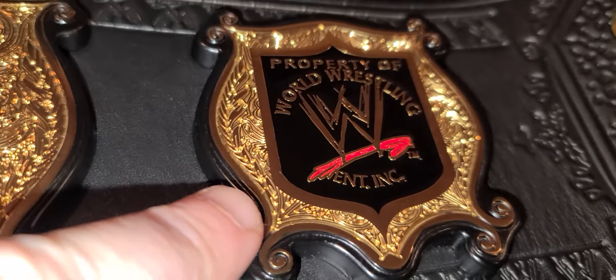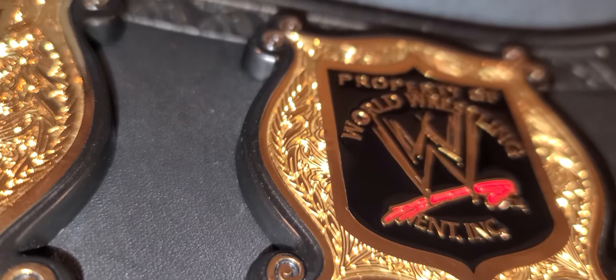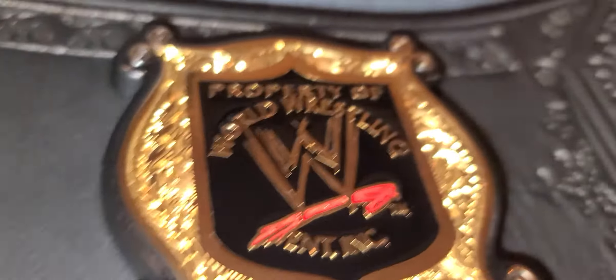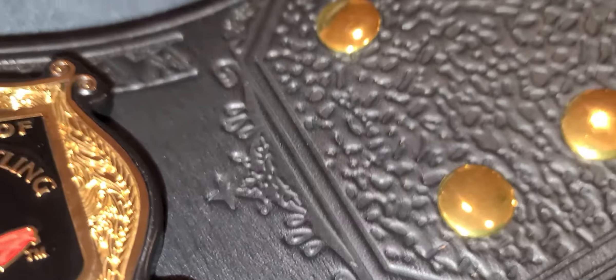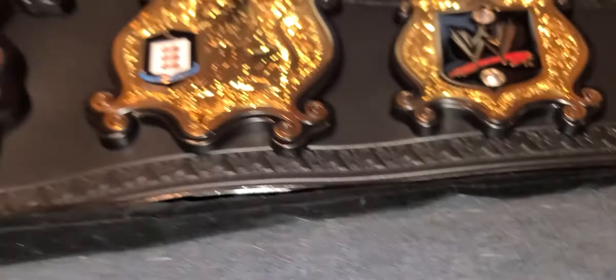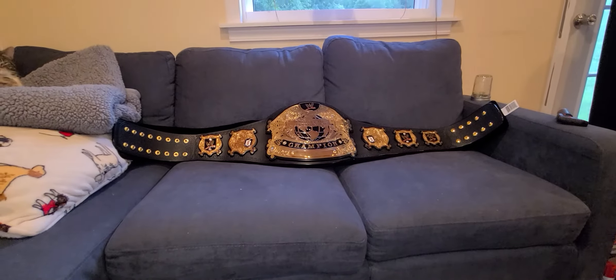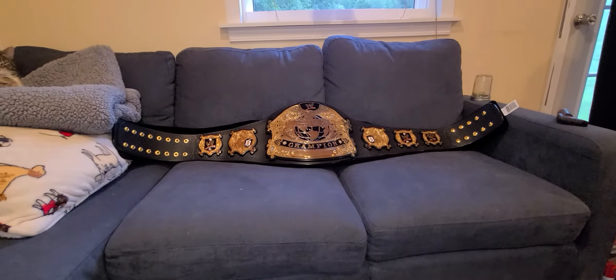It lost focus right there. It's not as good as I can get it. Same exact plate on the other side with the two gems. This one says 'property of my ass.' Ent ink. WWE. Ent ink. I don't care. It looks really nice — that two-tone gold, where the border looks different than that, but it is the same exact gold. It's just the way that it's cut and reflects the light.